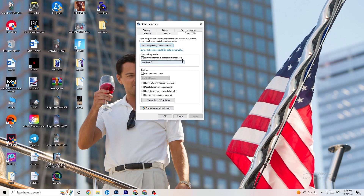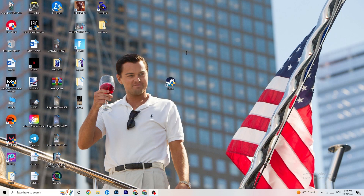Select the latest Windows version you have. Then disable 'Reduce color mode,' disable 'Run in 640x480 screen resolution,' disable 'Full screen optimizations,' and enable 'Run this program as an administrator.' Hit Apply and OK, then restart your PC. After restarting you'll see the administrator symbol on it, which will help reduce crashing issues.